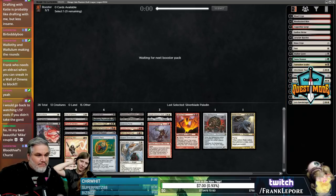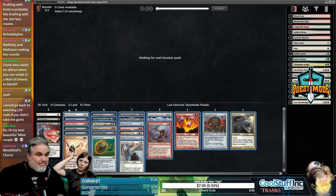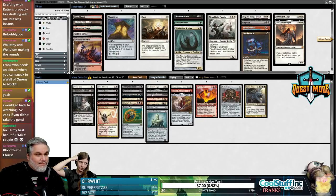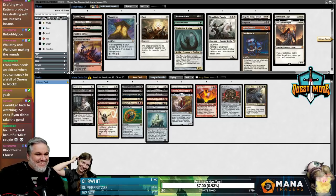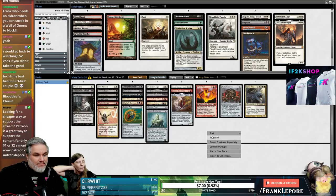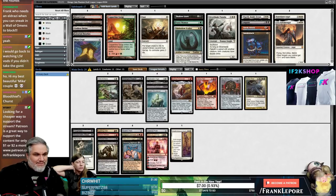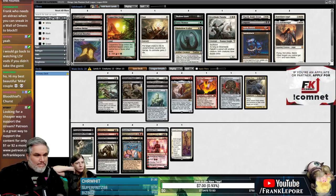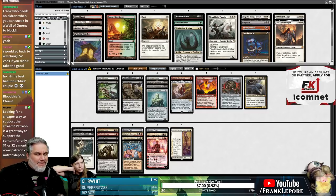You can always play Baneslayer. This is 28 cards already — maybe one of those is worse than Baneslayer Angel. Maybe Animate Dead and Recurring Nightmare are not in our colors. Are you not playing the Mana Crypt? No, we are — I kind of consider it a land.